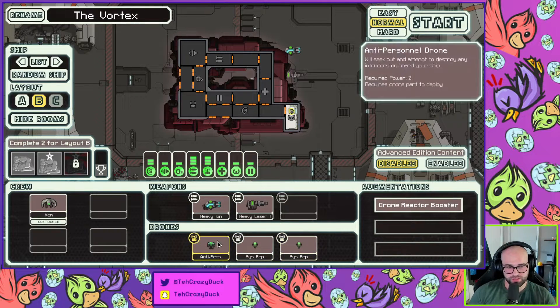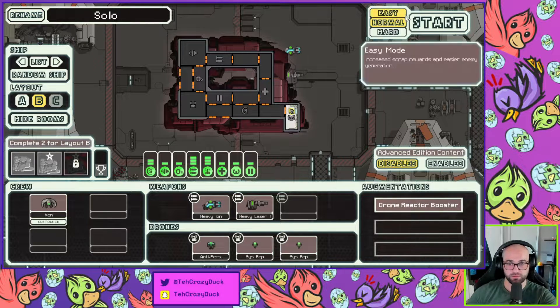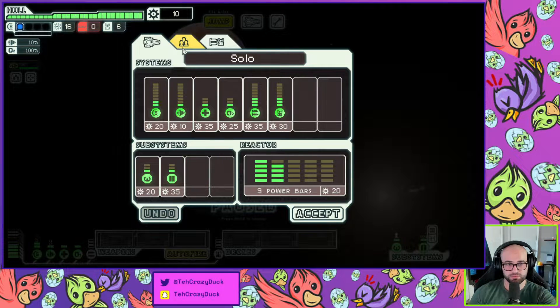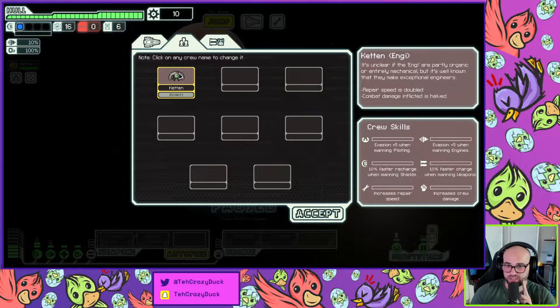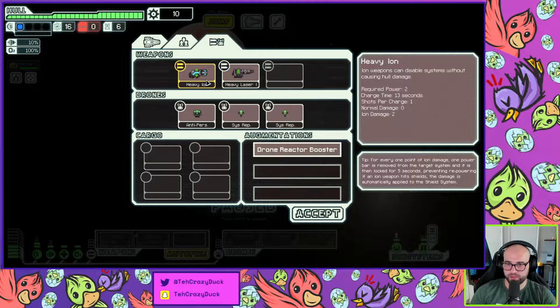So we're gonna keep going with all the A's and B's. This is interesting — I don't think I've ever used this ship. You only get one person — we get Ken. Let's call it solo. All right, normal mode, we'll do one more run. We've got Ken here. We have an Engi who is good at repair, bad at combat. We have two power ion.